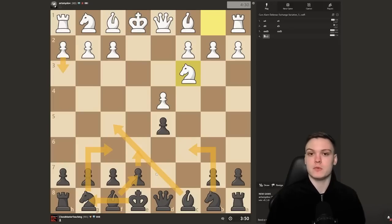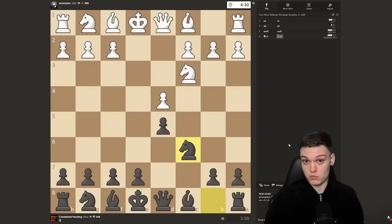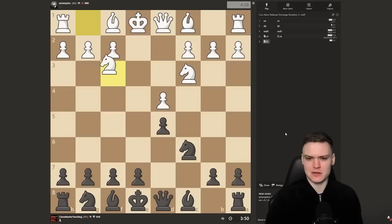Below 1500, the easiest is just to go bishop e7 and castle short against more or less anything white does. Knight c3 is already a bit of a positional mistake, as you already know. In this structure the pawn belongs to c3, bishop goes to f4, knight to d2, and white is fighting for the e5 square. Knight on c3 is already quite a big inaccuracy, but a very common move below 1500, which makes it very easy for us.